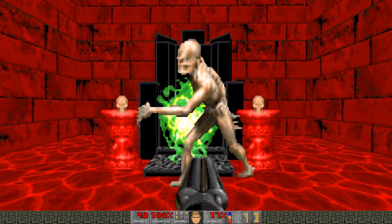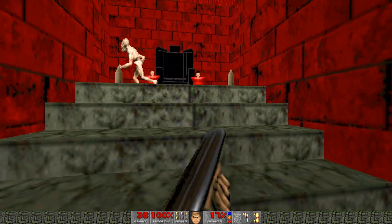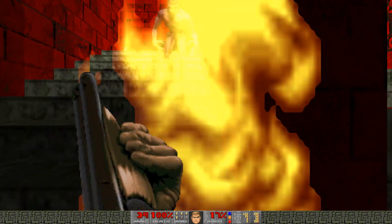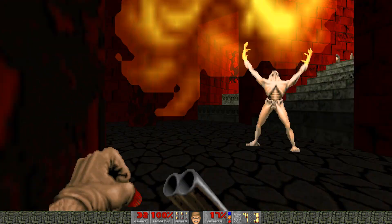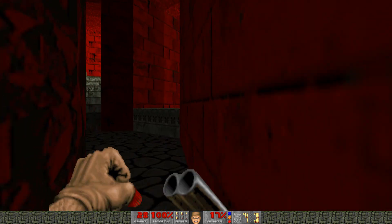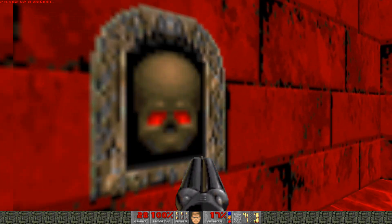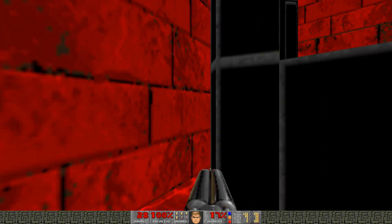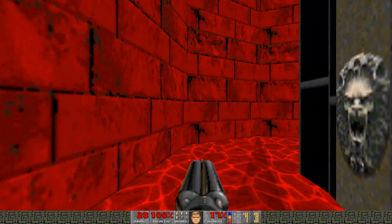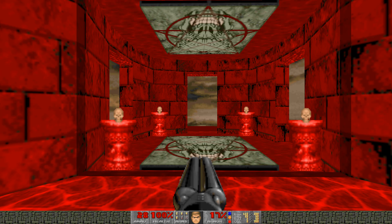I'm going to run up and take out... I've got the Arch-Vile, if I can get sight of him. So that's it — I'm not sure if it's on a timer or not, but this wall behind the throne will lift up. Press the button there and that opens up the exit, and that is the end of this level.